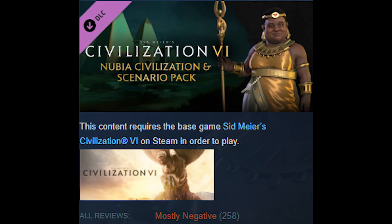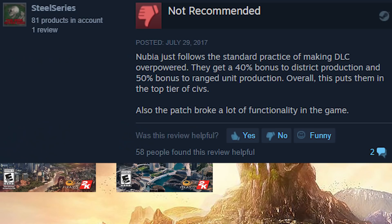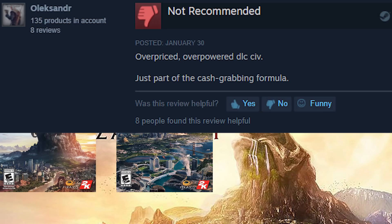So in Civ 6, there's a Civ called Nubia. Pretty appropriate name considering it's the most noob-friendly Civ. They have better early game archers, they crank them out at a faster rate, and they get more combat experience. The Civ does not come with the base game, nor does it come with the two additional expansion packs. You've got to pay even more to unlock arguably the easiest and most overpowered Civ in the game.